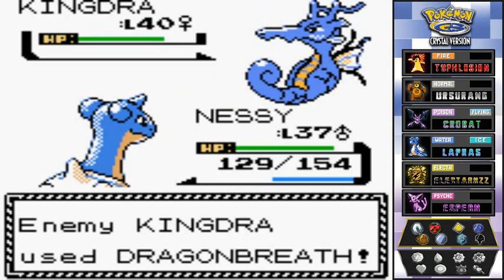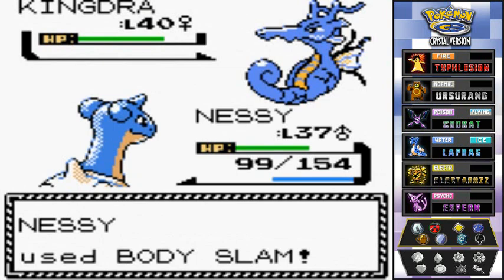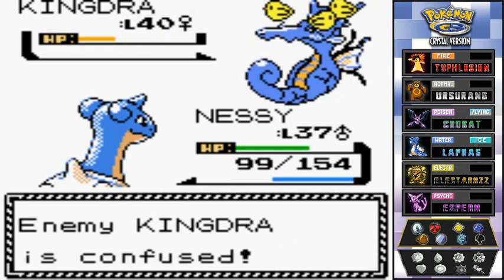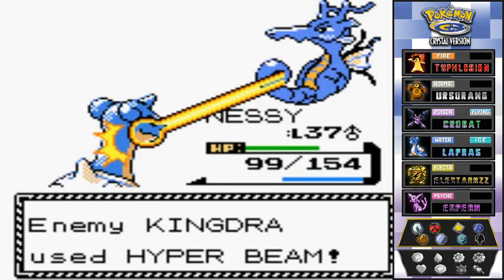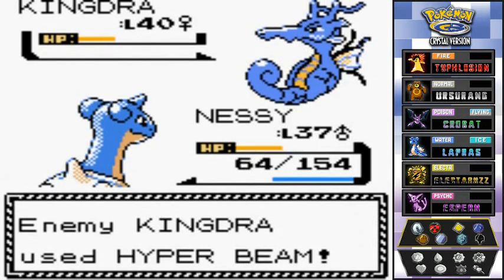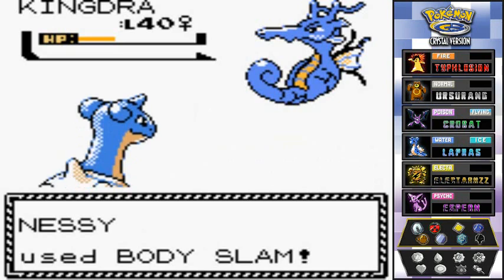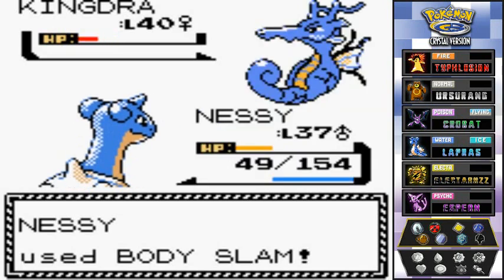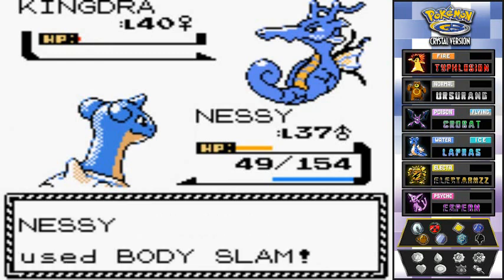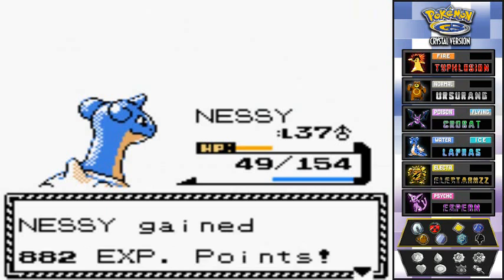Dragon Breath isn't looking good. I use Body Slam trying to paralyze it. Critical hit! Kingdra needs one more turn to recharge — and almost defeated it! Nessie using its body weight to defeat Kingdra. The Nessie show! Suck it, Kingdra!